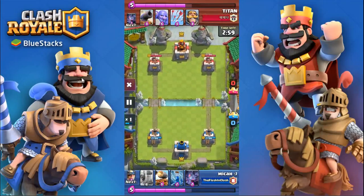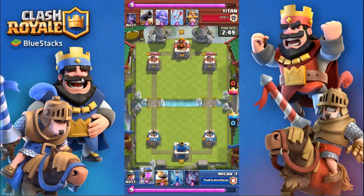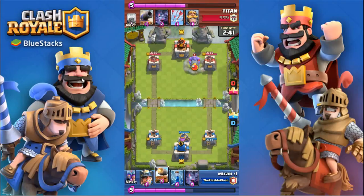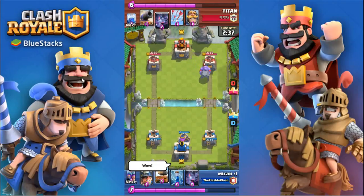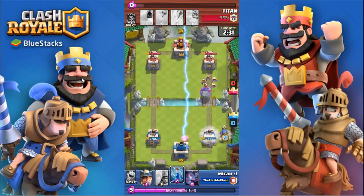In this battle we are against Titan, who has a bowler giant deck. I have of course this new deck that I just created. Fairly normal start — I had the pump in hand so I went ahead and played that right at the beginning, and then I think he went knight or bowler in the back. Yeah, he went bowler next to his tower, so I decided to test out the Cannon Cart. Once I saw those bats I knew I was going to zap them along with the bowler, so I made sure to get my zap ready.